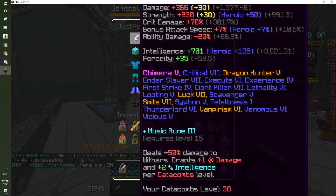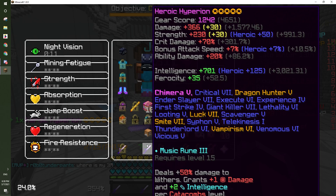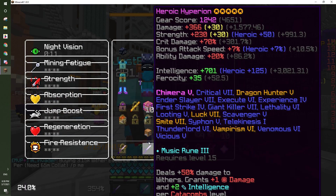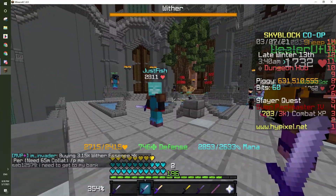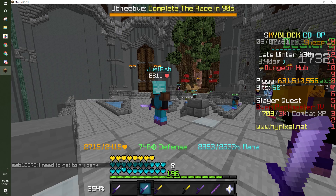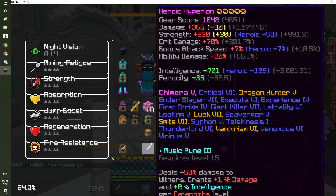Here's your Hyperion, right? Yeah. You can just put it in your inventory. Yes, I totally have it. Now, right-click with it. Right-click with it. It's still here. That's what I thought. It's still here. Yeah, good one. Okay, bye.